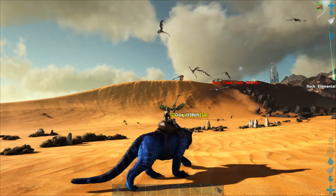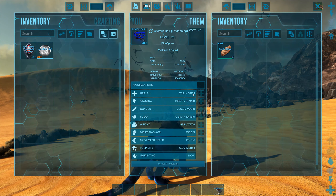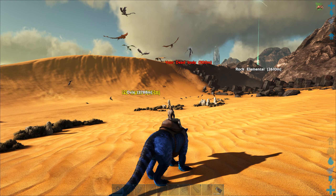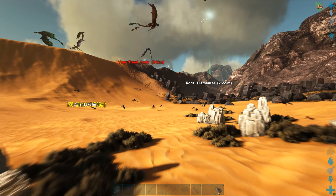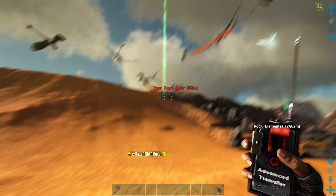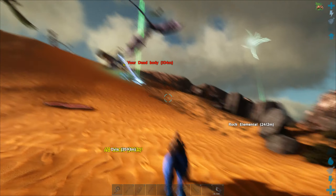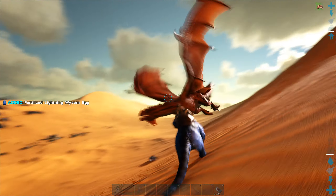I've got 5k health, 30k stamina, and 200 movement speed. I'm just going to wait a little bit for my moment. Oh god - they're going for my RG! Cash egg - this feels cheaty, but I'm taking it!